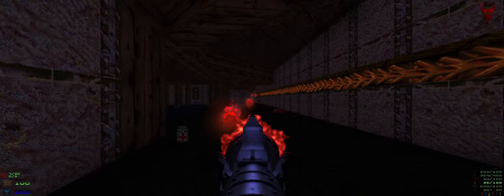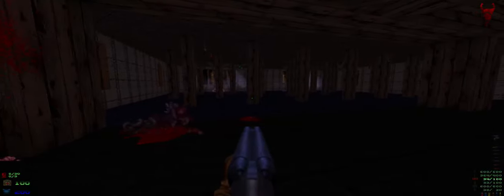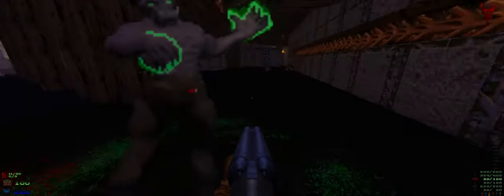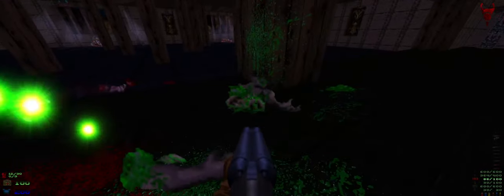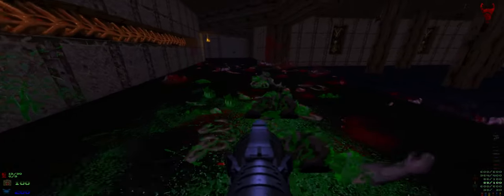Big update was with the hell knights. So now they correctly have green blood. Everybody else has red still.